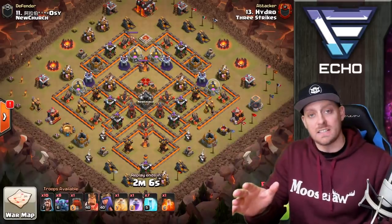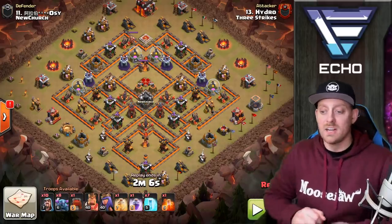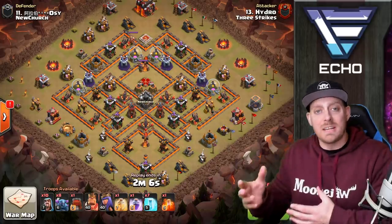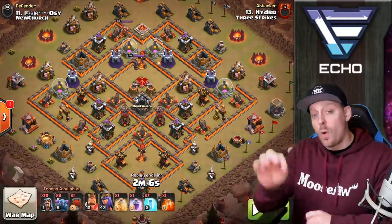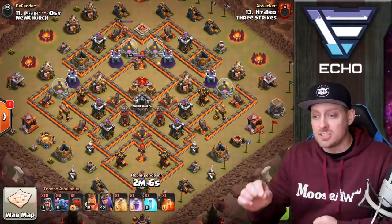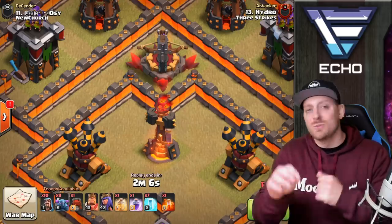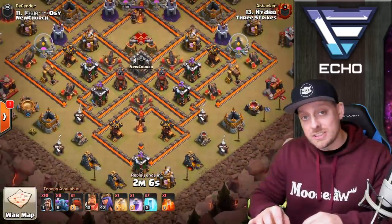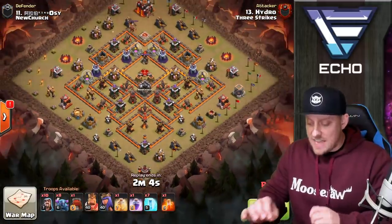Let's take a look at the first attack strategy. We have 8 P.E.K.K.A., 10 Wizards, a Wall Wrecker, Max Heroes, 1 Heal, 1 Rage, and 7 Freeze Spells. We are looking at the Frozen P.E.K.K.A. attack strategy — something quite dominant at Town Hall 10, especially when facing bases with multi-target Infernos. Those multi-target Infernos don't do much damage to P.E.K.K.A., so they can dominate. Let's see exactly what goes on.